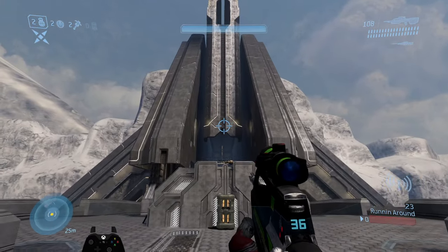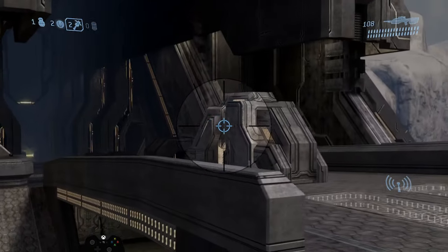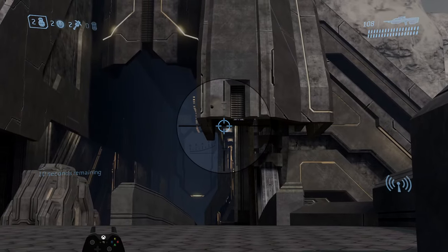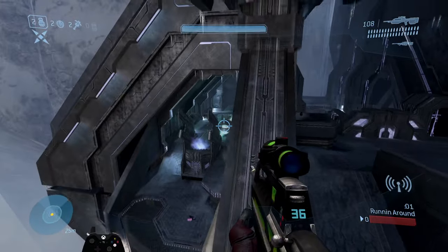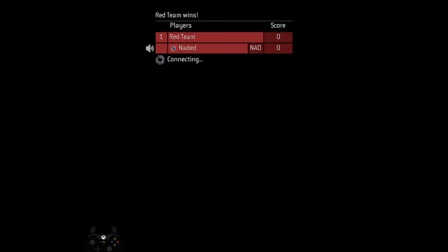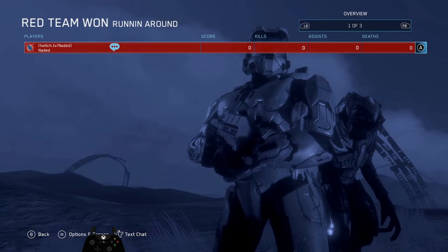Actually, a couple more things: if somebody is hiding on the mohawk right here, you can throw a nade directly up top, bank it off that wall, and it lands right there on their mohawk. You can do it from this side as well — bank it right there and it lands right back on their ramp. Another cool nade: throw it right there and it lands on the ramp. Really nice nade spots if you want to break out of a base.